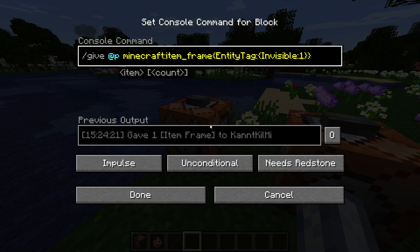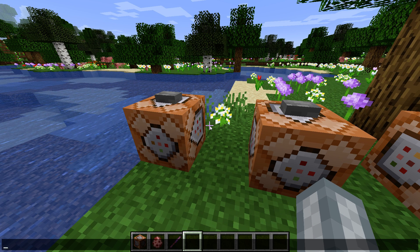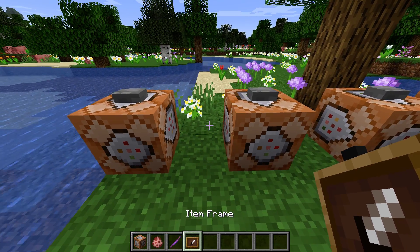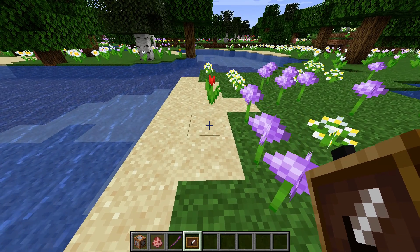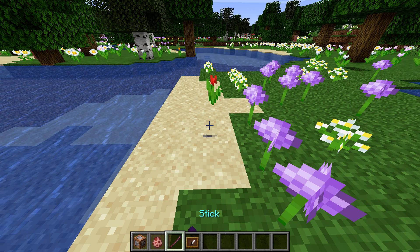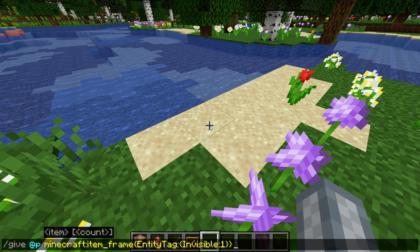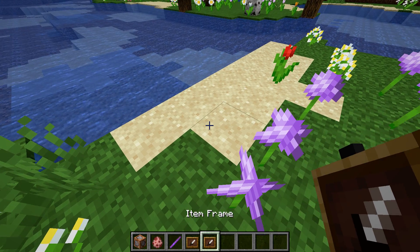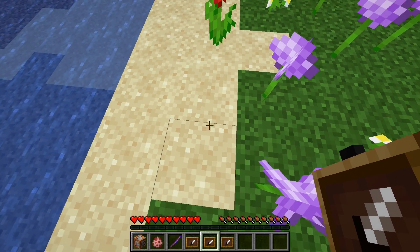So the first one is this. I'll copy it — what it does is give you an invisible item frame. You can see the NBT tag, which means if you place it down you can hold whatever you want. You can break it, and if you don't want people in survival mode to break it, you can add the invincible tag.